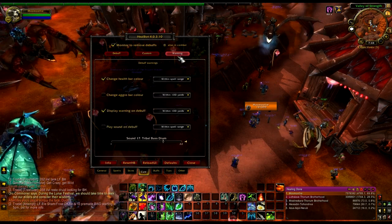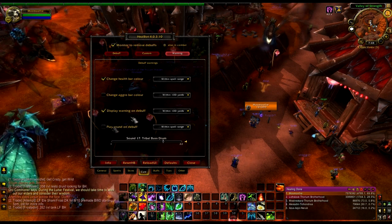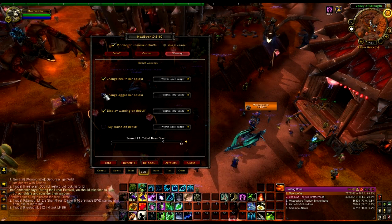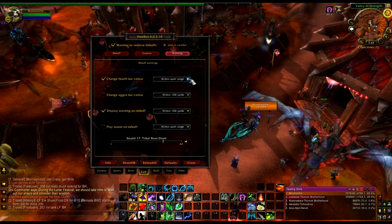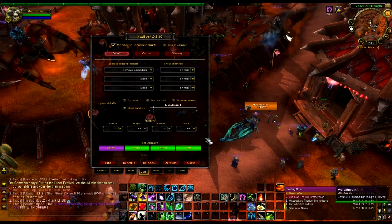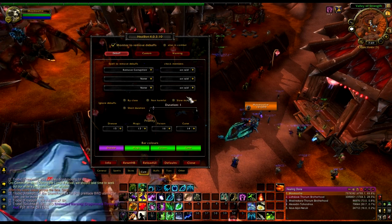Warnings — these are whole different warnings you can use. You can play sounds, change the aggro bar color, display warnings, change the health bar color. It's all preference on what you want to do. I prefer to just keep everything normal, everything default besides changing the colors and obviously all this stuff right here.